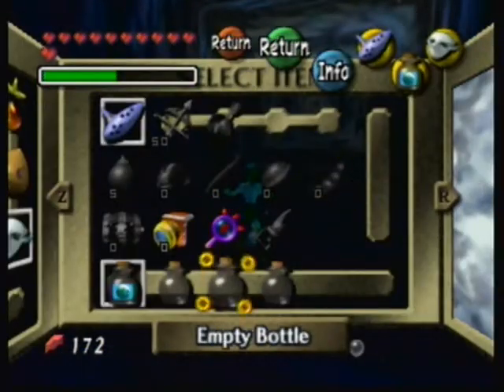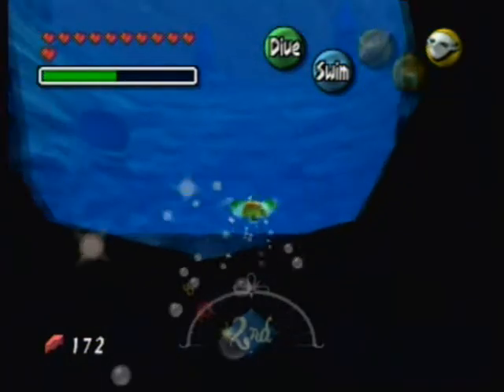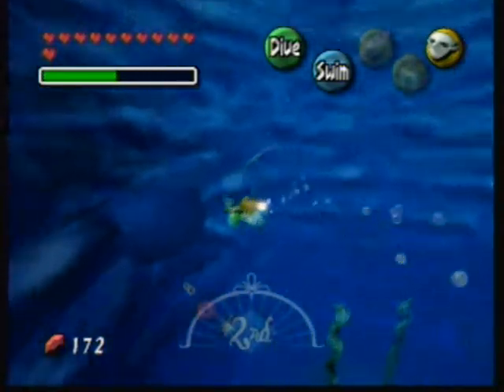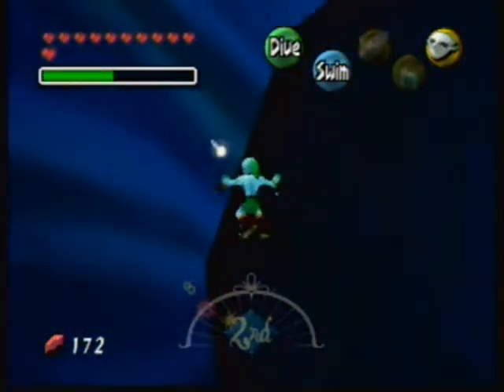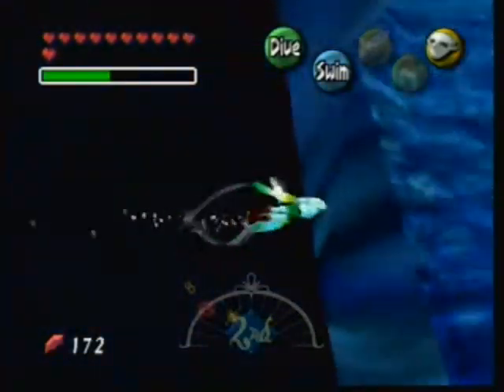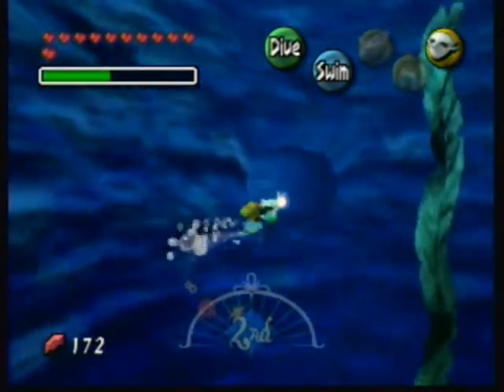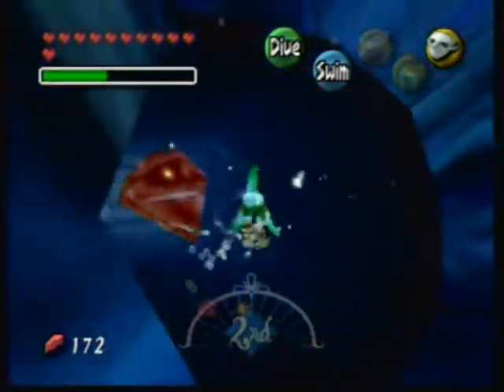Here is Zora egg number one of this area — actually this is our egg number two. I wasn't paying attention for the first one. Moving along, here we have sea snake number four. This section is basically gotta kill them all, you know? Yeah, just like Pokémon — gotta kill them all. And here we have another one.